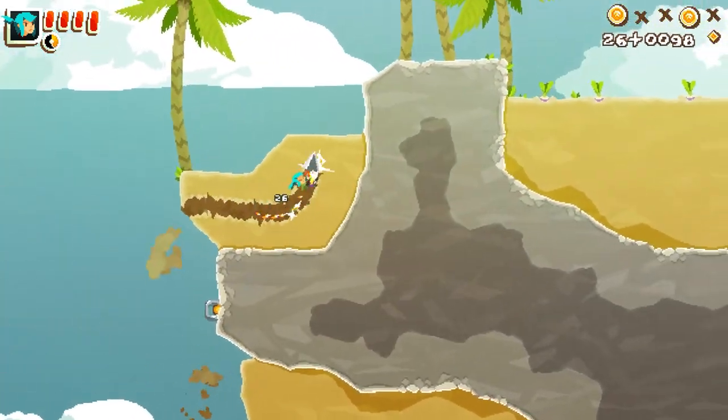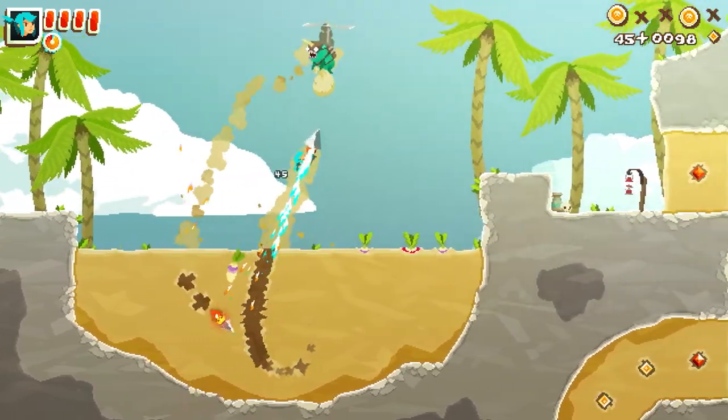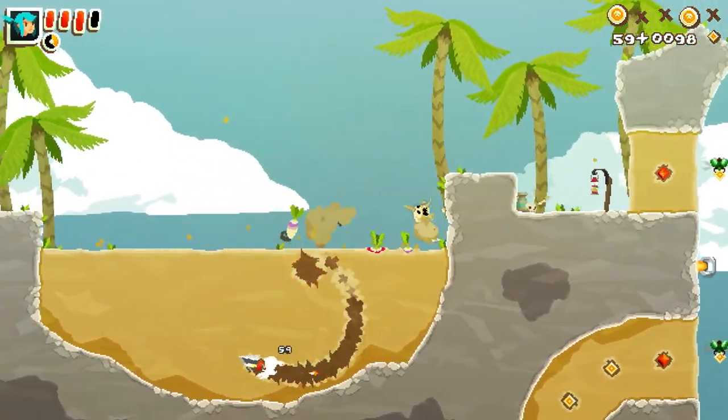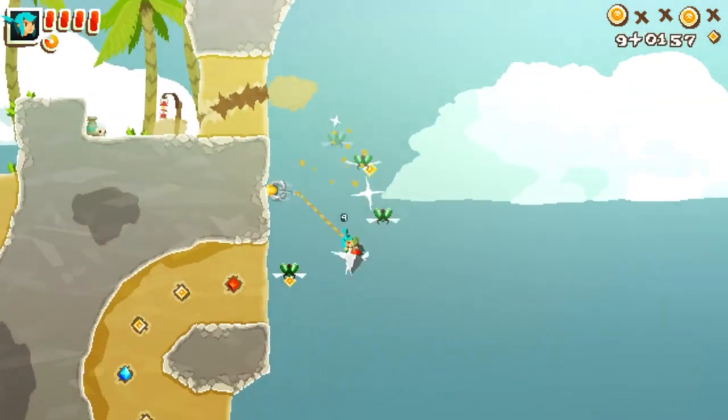You see some more traditional movement through the sand as well as the use of the grappling nodes. Root vegetables will provide you with health and these lanterns are your checkpoints.